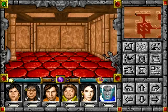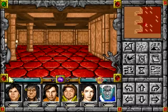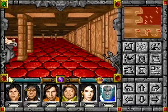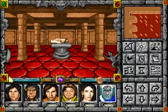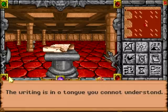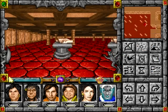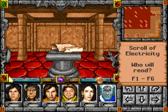See, these are all stat boosts. Empty alcove. Scroll of Electricity. Fire. Weakness. Insanity. Give it to Swirl. No, no.